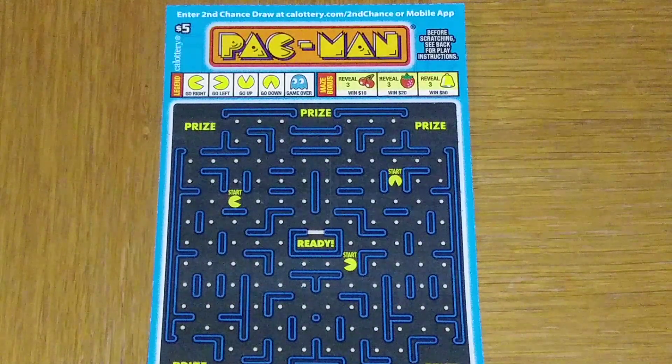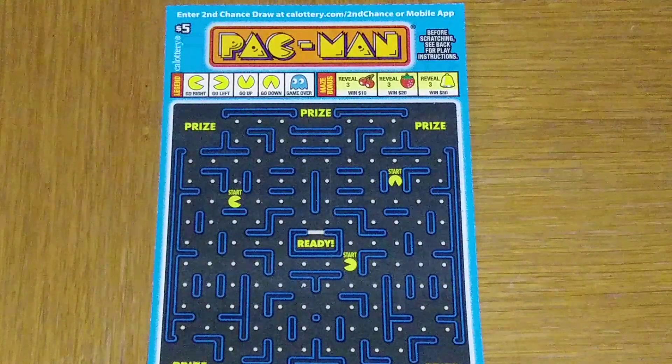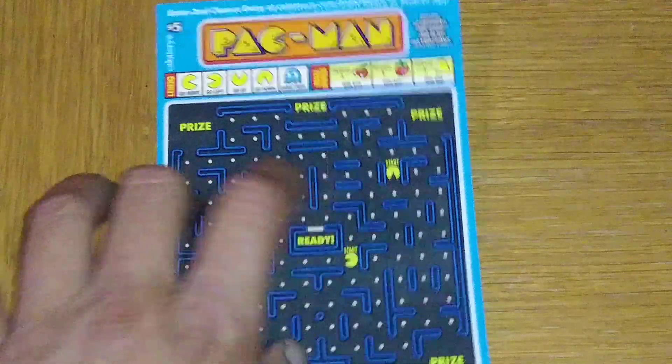You have three starting points, and there are the same exact starting points in every one of the games for the $5 Pac-Man game. There's the starting point there going to the right, starting point there going to the left, and starting point there going down.